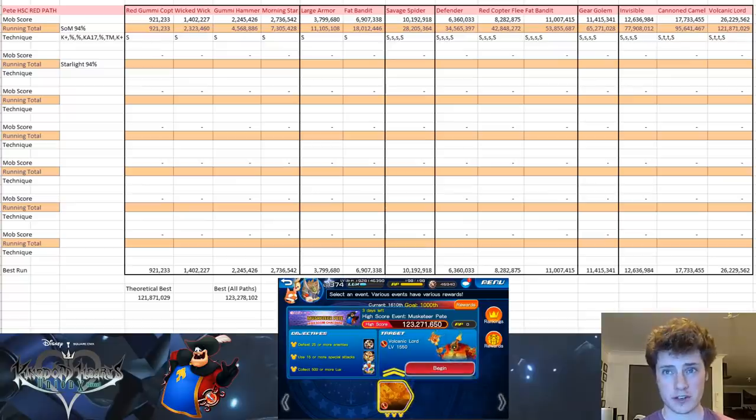It's really nothing too special — it's just an Excel spreadsheet that I want you guys to fill out as you're going through a high score challenge. The point of this is that if you've done a run where you think you can't improve your score any further, you can experiment with different configurations and different techniques and potentially come up with a better run.